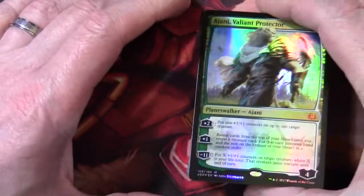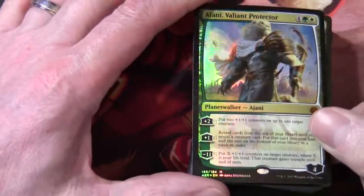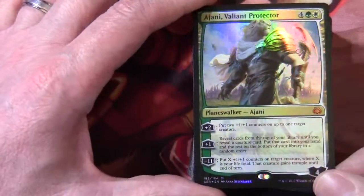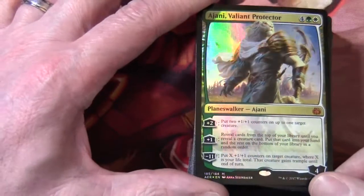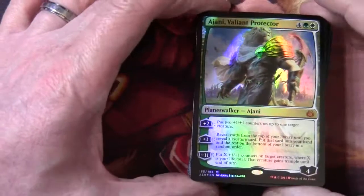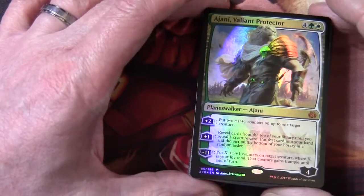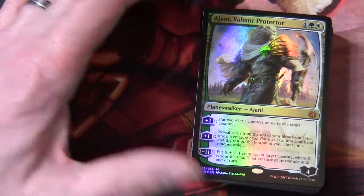There were probably more cards in the first pack that were relevant to what we were trying to achieve in this deck. I hope you get a good idea of the Ajani Valiant Protector deck. This is one of the two new Planeswalker decks in Aether Revolt. Bye for now, thanks for watching.